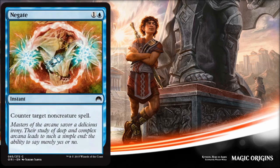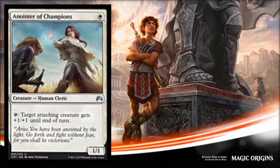Now let's get started with our true spoilers. The first one is Anointer of Champions — it's a white one-drop 1/1 creature that can tap to give target attacking creature +1/+1 until end of turn. It's a decent one-drop especially in the type of limited decks that white wants to be, which is basically white weenies. This is going to make blocking very difficult for your opponent. This card is going to do a little more work in limited than it appears, but obviously doesn't really have a home outside of limited.